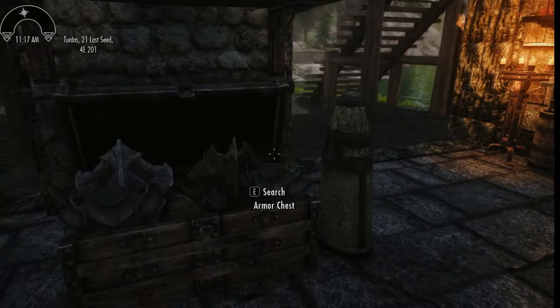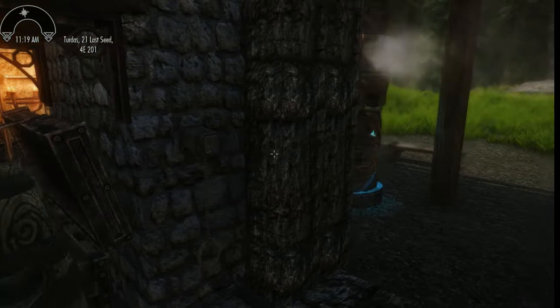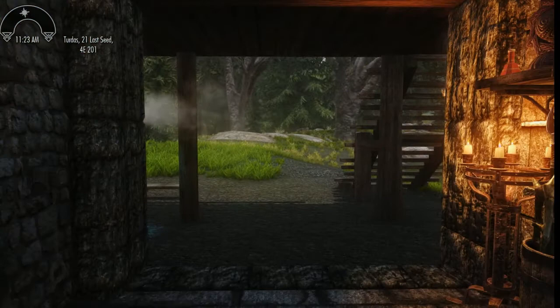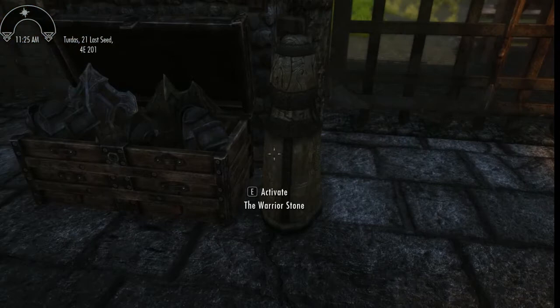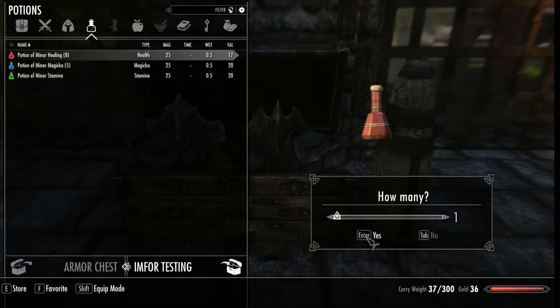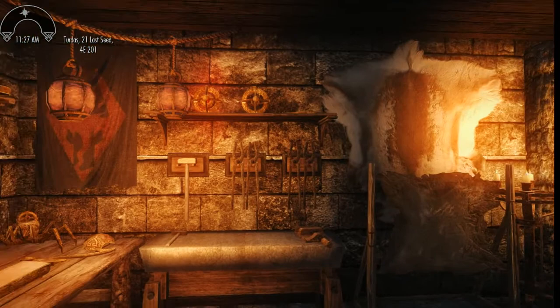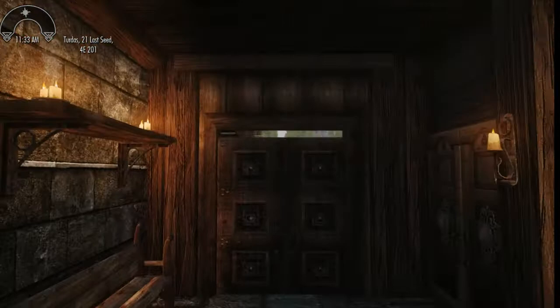We'll put a health potion in here. I added another pull chain — one on the inside — because it is possible to enter the house from the front door and come downstairs. Even though you can actually reach that other pull chain from in here, I decided to add a second one so you can open and close it from in here. But that also meant I had to move the warrior stone. I don't really like it being there but I don't know where else I can put it. Here's the armor chest — it is hooked up and working. We'll go ahead and put some items in here anyway, just to make sure. Also, all of the containers are now hooked up. There's one pull chain for this one as well, and the warrior stone has been moved.